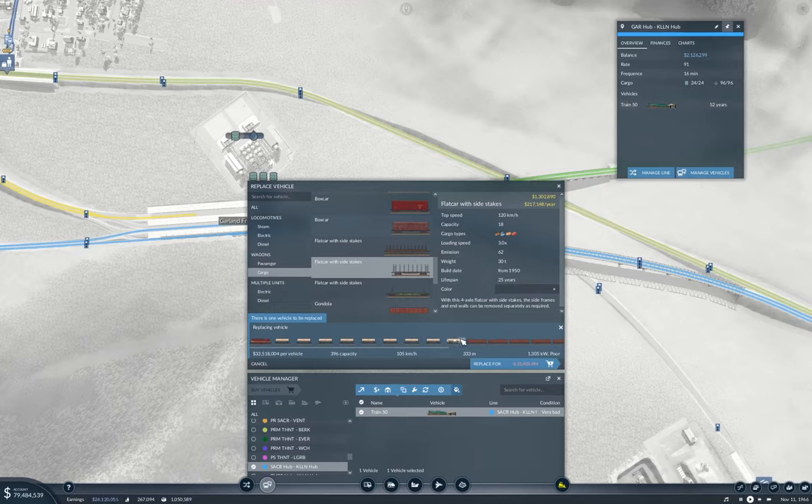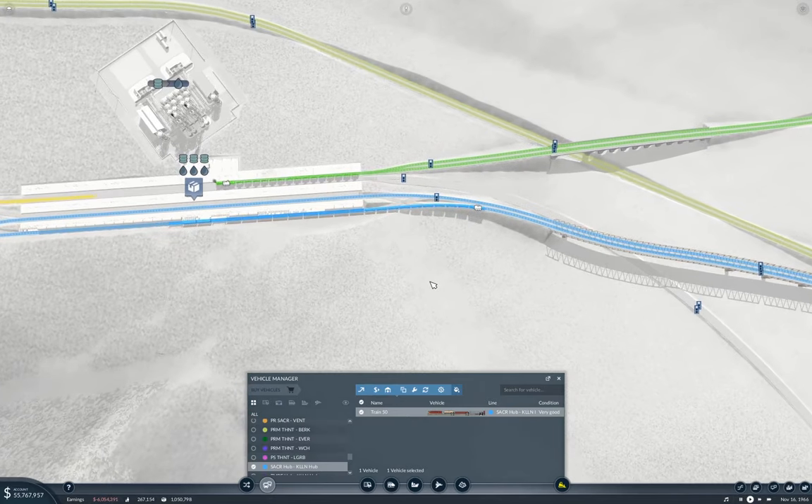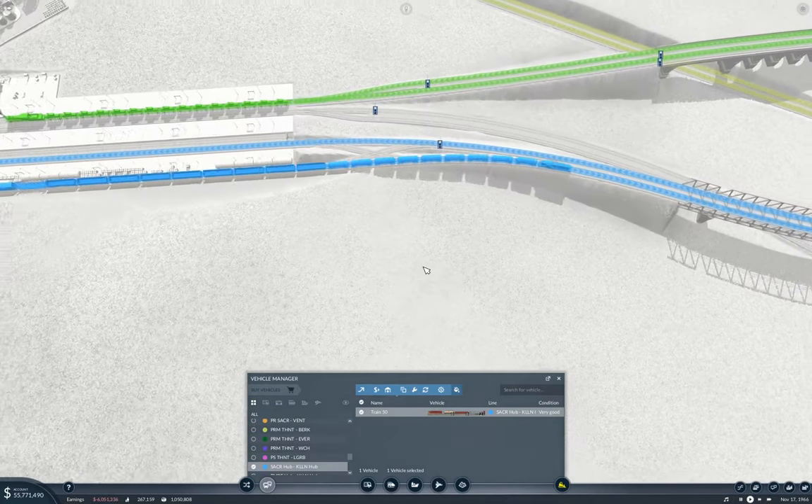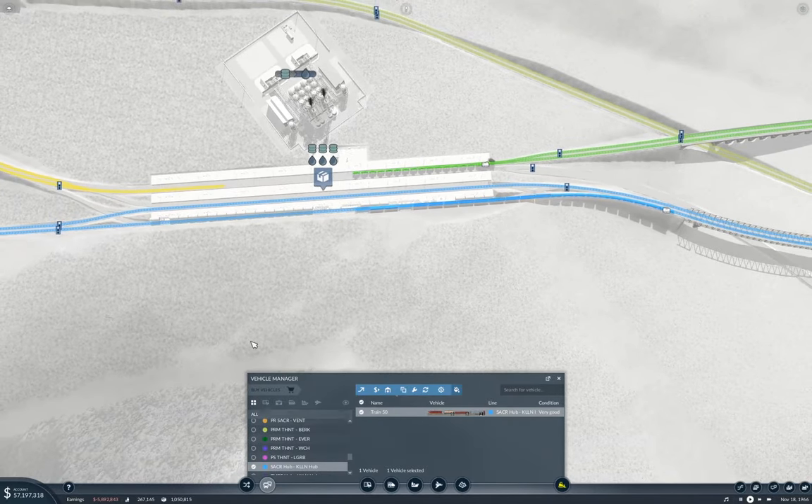We'll do that. We have enough cash to do that so we'll do that. Yeah, that's going to tick around a little bit. Now I think we're going to need at least two trains on this line, so let's dupe it.